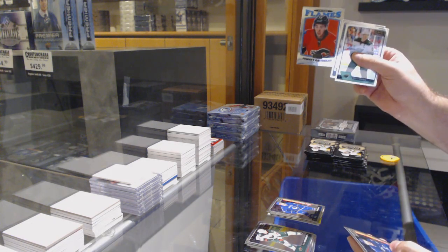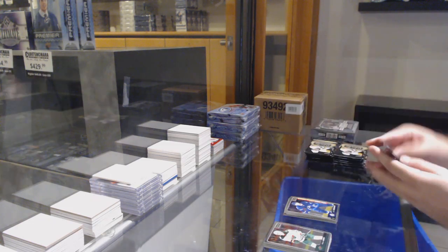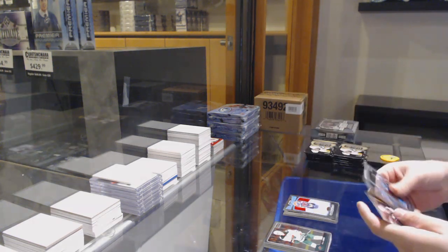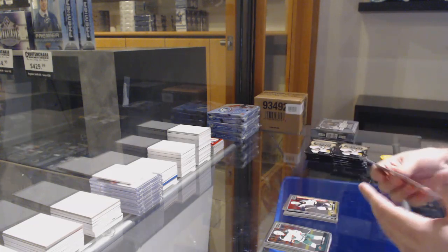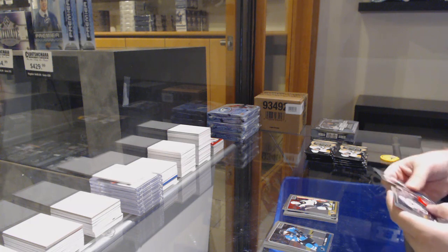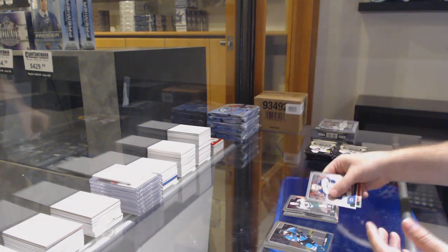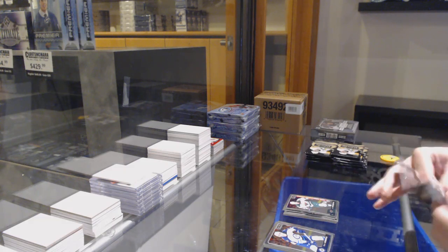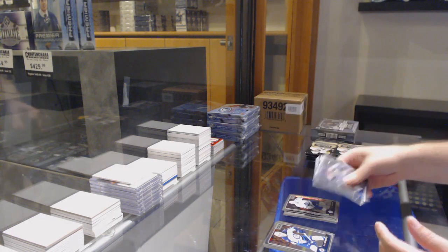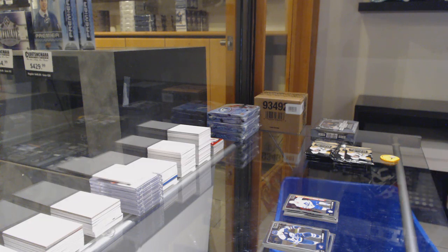We've got a retro of Goudreau for the Calgary Flames. Morrissey for the Winnipeg Jets. Retro of Halak for the Islanders. Danton Heenan for the Boston Bruins. Marky rookie. Puck Personas of Taylor Hall for the Devils. Erickson Eck for the Minnesota Wilds. Marky rookie. We've got a Freddie Gautier, Marky rookie for the Maple Leafs. I feel like it's been a lot of the same rookies as the last box.